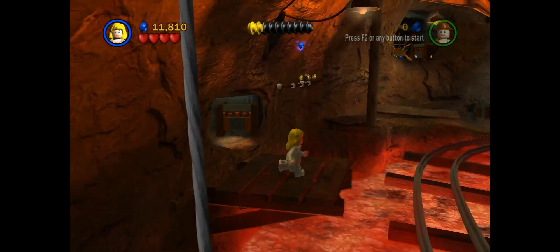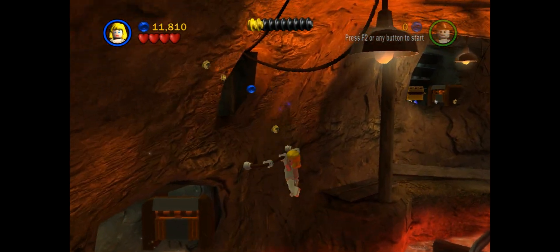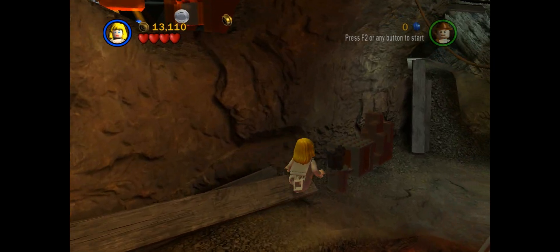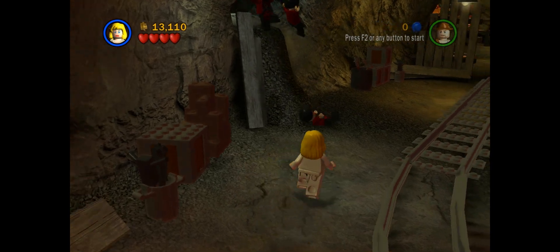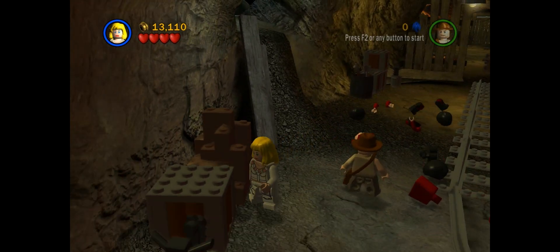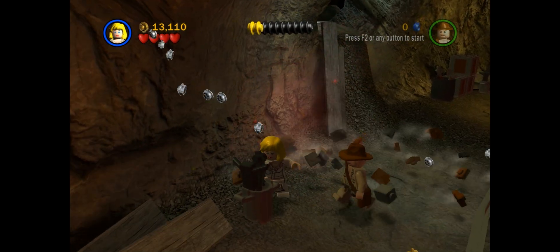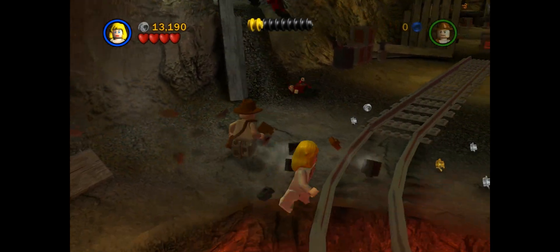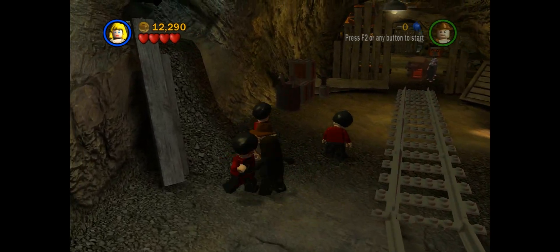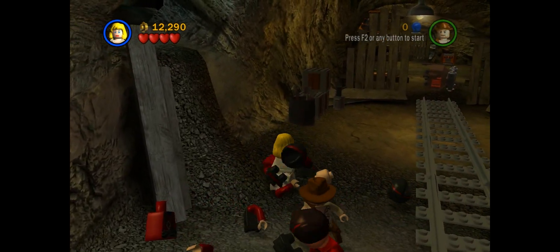Now, if we had Short Round here we'd be able to get a chest right there through that little shorty door. But we don't have Short Round, so let's steal from these bad guys here. There's a supply of bad bad guys, as always. And I walked in the line like a ninja — you didn't see that happening. That did not happen. I hope that didn't happen at all.